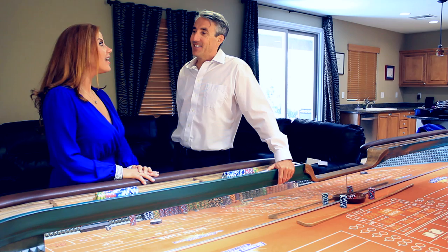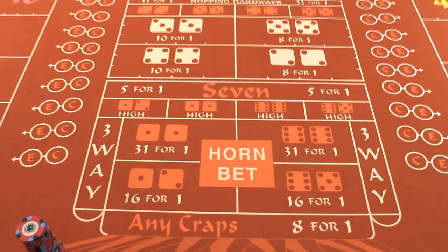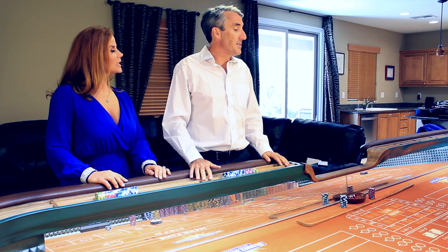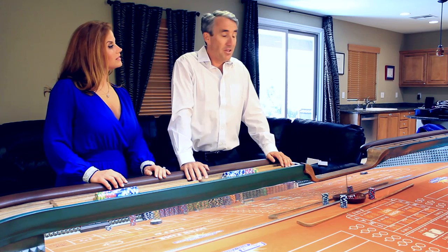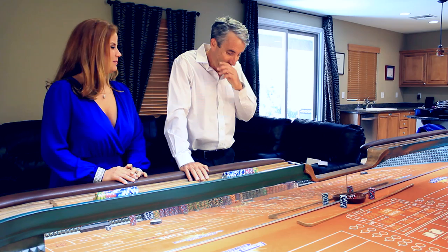What about the two and the twelve? Those are even worse in general. It's just a one-roll bet on the two or the twelve — pick one or both. The odds will vary depending on the casino. This table here is from Sunset Station, which pays the typical thirty-one for one odds, while fair odds would be thirty-six for one. That equates to a house advantage of 13.89%, which is very high. You would want nothing to do with that.